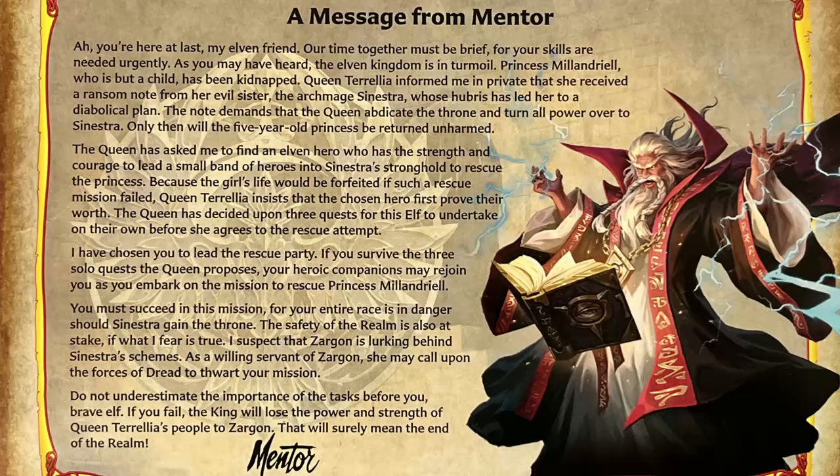Category one: the plot. The plot for the Mage of the Mirror is as simple as it gets. The young elf princess Melandriel has been kidnapped and her mother Queen Torellia has received a ransom note from her sister, the Archmage Sinestra. The note demands Torellia abdicates and turns over her power to Sinestra. Torellia isn't king so she's searching for an elven warrior brave enough to lead a rescue mission. The story hints that Zargon is behind Sinestra's plan but it doesn't get any more complicated than that, and the way the plot progresses from mission to mission is straightforward with no dramatic revelations.